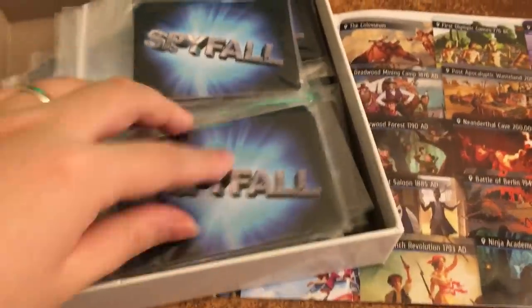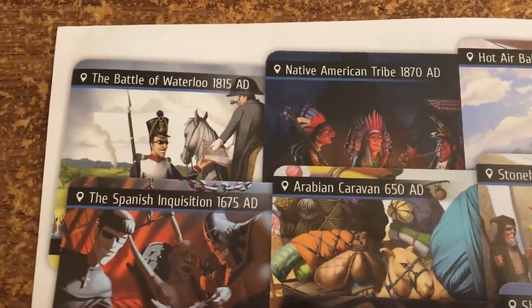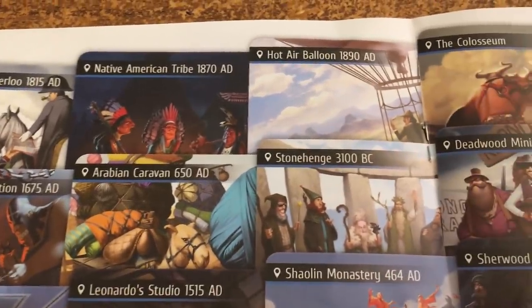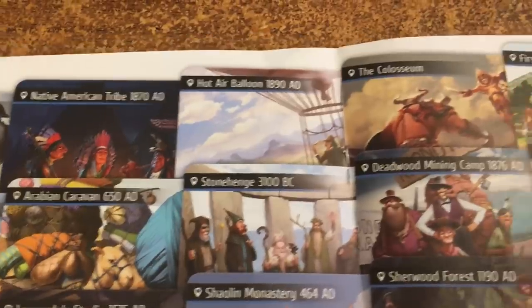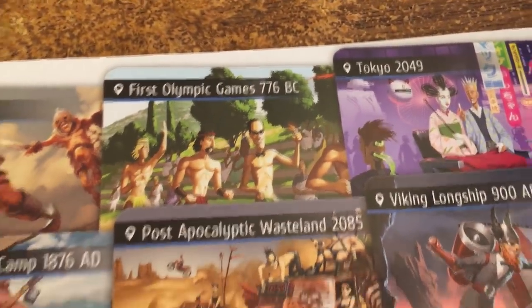Just like the previous game, you get these bags of cards — they all have the spy card and different location decks. Let's go through them: we have the Battle of Waterloo (1815 AD), Native American Tribe (1870 AD), Hot Air Balloon (1890 AD), the Coliseum, First Olympic Games (776 BC), and note the fun art of the spy in all of these.